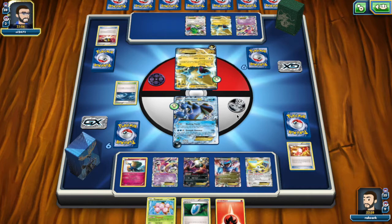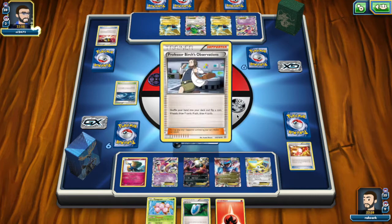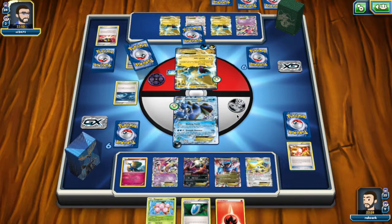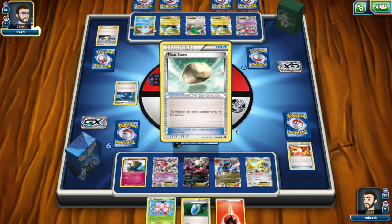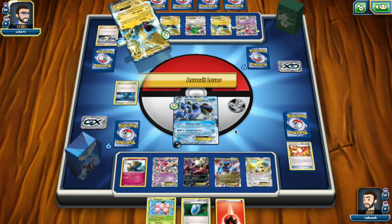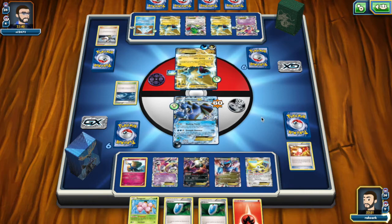Now we see the Spirit Link — my opponent held onto it, as you should in Expanded. No Mega this turn though, even though he had it in hand last turn. The opponent just thinks he doesn't want to Mega right now. We take 60 damage but we heal 30 with the Stadium, and we're definitely playing N. We need to draw the Stadium or else we're not doing anything. We really need the Stadium.